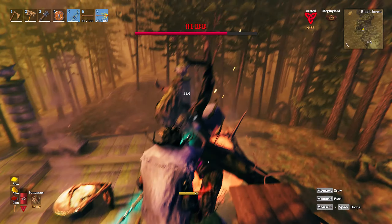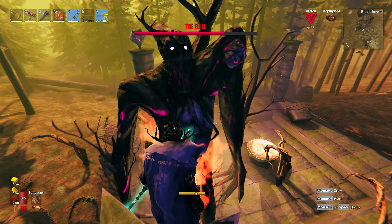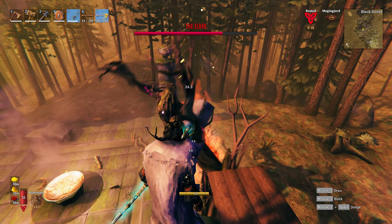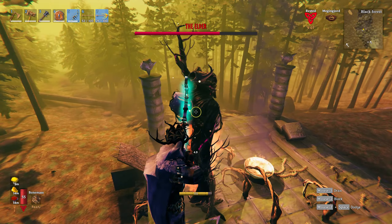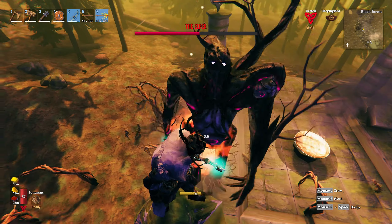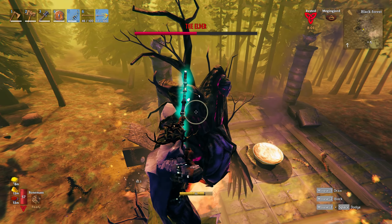As you get clear shots in, draw your bow back all the way so you can maximize the damage per arrow. This boss has two different attacks: a ground stomp, which is going to have no effect on you up here, and his other attack where he waves his hands in the air and up come the roots - they've got no effect on you either. Using this method you don't have to worry about blocking or dodging.